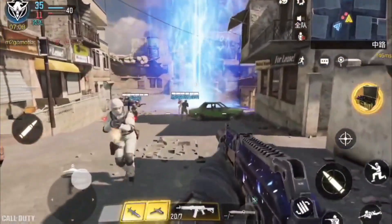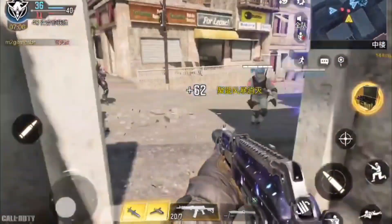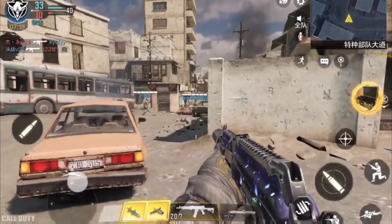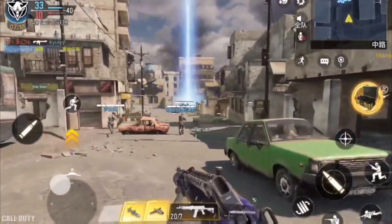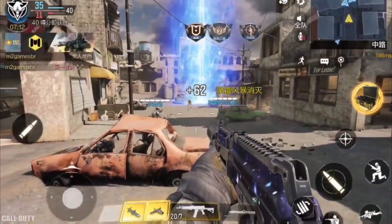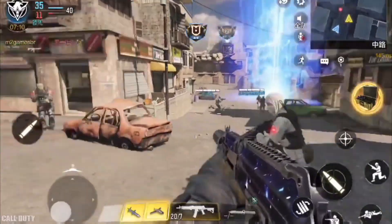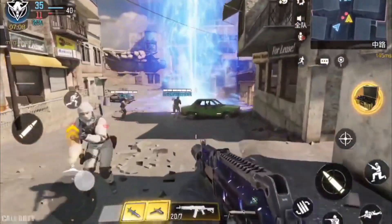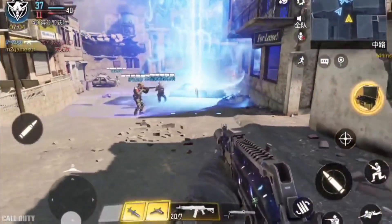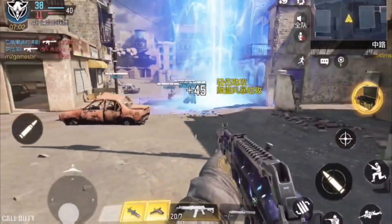This is the new Scorch scorestreak coming to the game, known as The Storm. What you do is pull out a tablet and draw a line somewhere on the map. When you start that line on the tablet, a massive beam of energy pops up at that part of the map and starts moving along the line you made.